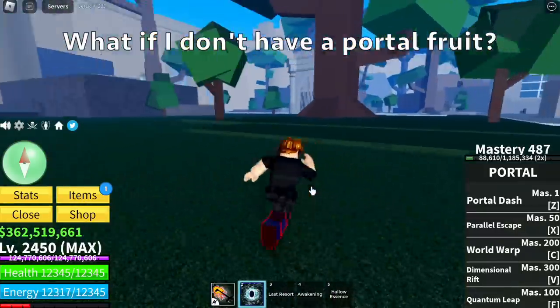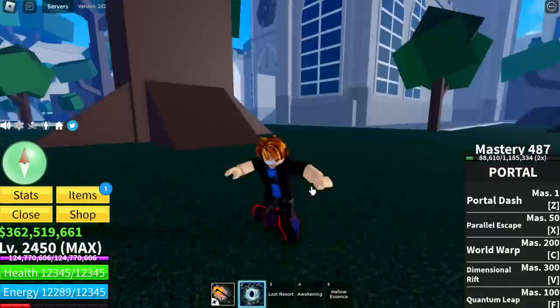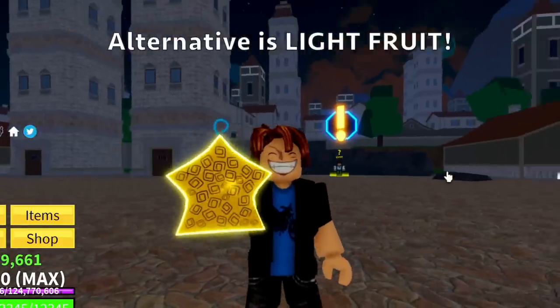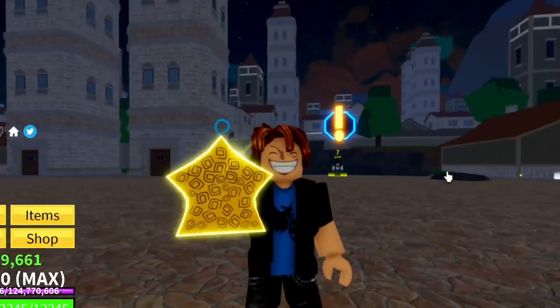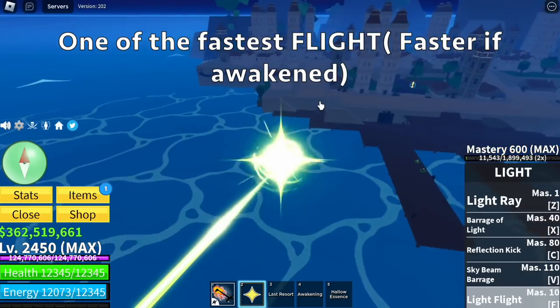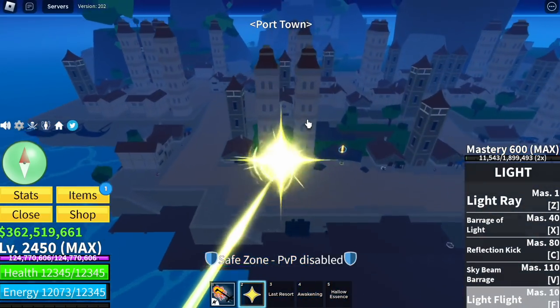But what if you don't have Portal Fruit? No, it's not over — there's an alternative. How about using the Light Fruit? Light Fruit has one of the fastest flights, if not the fastest, especially the Awakened one. So moving from island to island is not a problem.